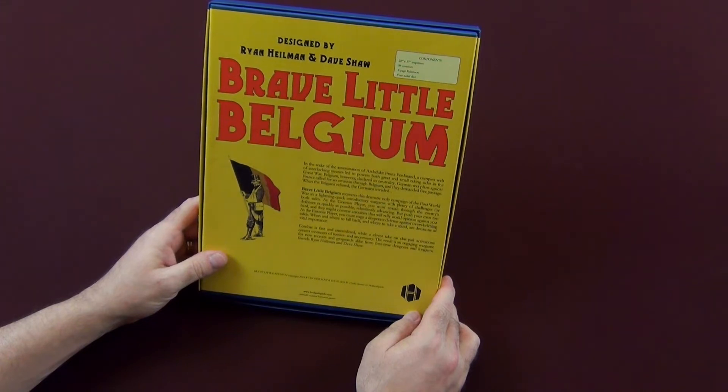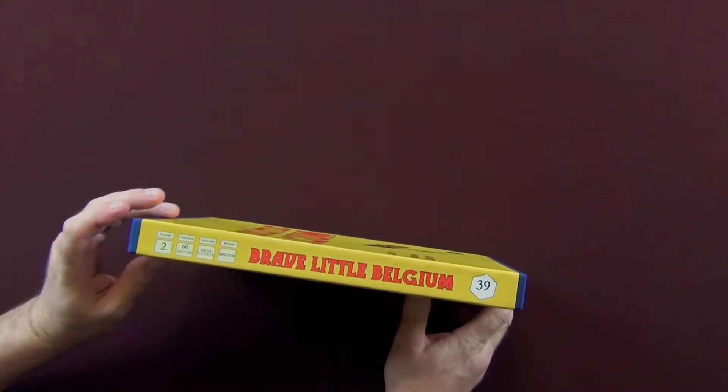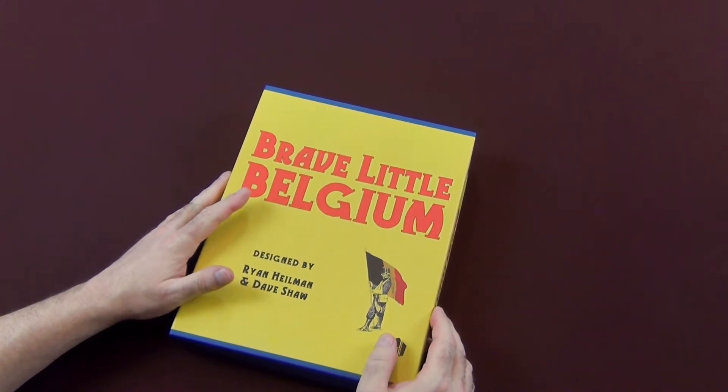Brave Little Belgium recreates this dramatic early campaign of the First World War in a lightning-quick introductory war game with plenty of challenges for both sides. As the German player, you must smash through the enemy's defenses as quickly as possible, relentlessly advancing — but push your men too hard and they might commit atrocities that will rally world opinion against you. As the Entente player, you must stage a desperate defense against overwhelming odds. When and where to fall back, where to take a stand, are decisions of vital importance. Combat is fast and streamlined, while a clever take on chip pull activations creates moments of tension and uncertainty. The result is an engaging war game for new recruits and grognards alike. Components include a 22x17-inch map sheet, 88 counters, an 8-page rulebook, and 8 six-sided dice. It's for two players, duration of 60 minutes, solitaire suitability is high, and it is medium weight. I really enjoyed my play at WBC, and I'm really looking forward to getting this on the table.